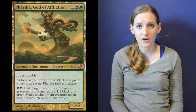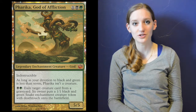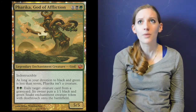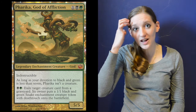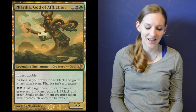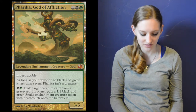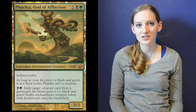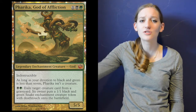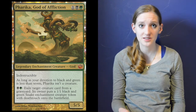I include two copies of Pharika, God of Affliction — three mana, one colorless, one black, and one green — for a 5-5 indestructible enchantment creature. The main reason I run her is her activated ability: pay two mana, one black and one green, and exile a creature card from any graveyard to create a 1-1 deathtouch enchantment snake token. She can also deal with Bloodsoaked Champion. She's indestructible, but you'll rarely hit her devotion requirement.